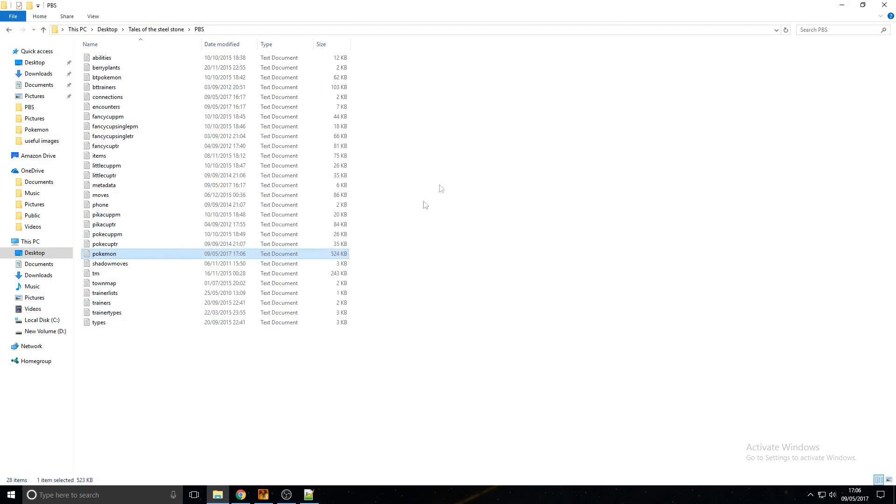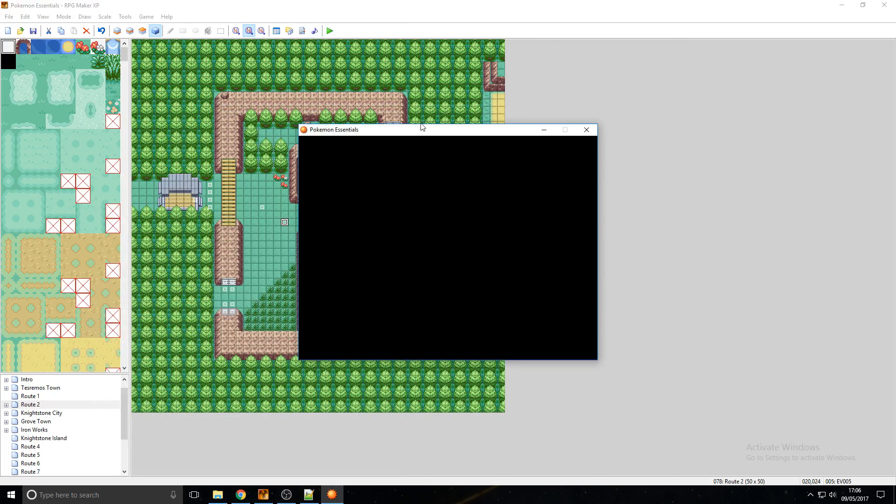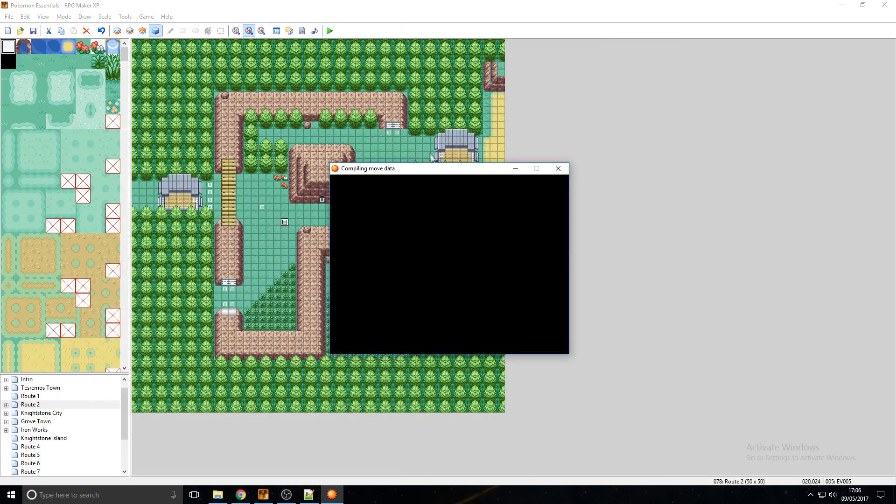Then click save and minimize that. Put the Pokemon set up there ready, then just start your game, save it and everything, and wait for it all to load up.